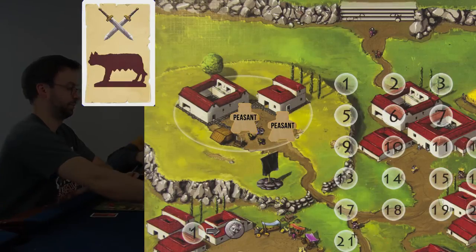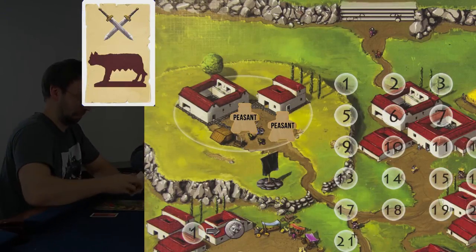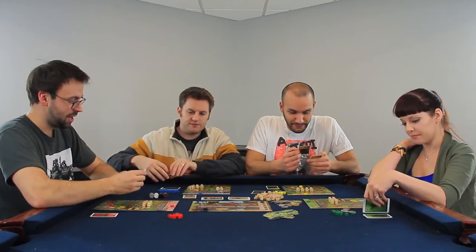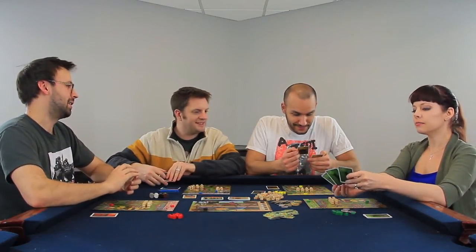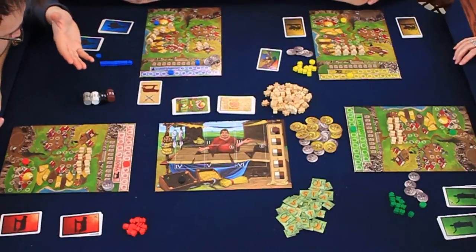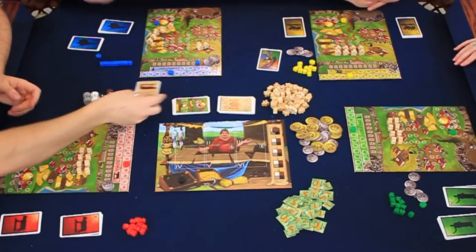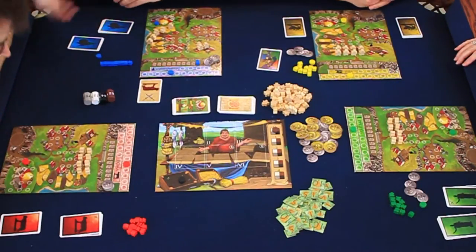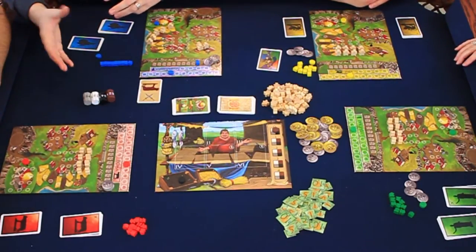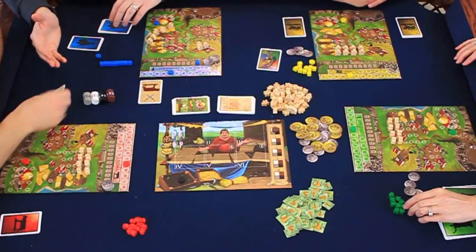Each player puts their choice face down and we reveal them all at the same time. If a player doesn't have any soldiers, they're not defending themselves, but a hero card will still join the fight. For example: Corey has no soldiers and I've allocated three soldiers. I reveal that I'm attacking Corey.